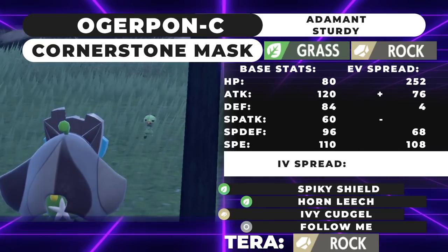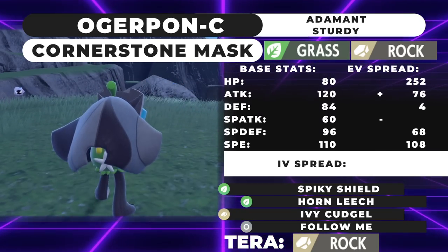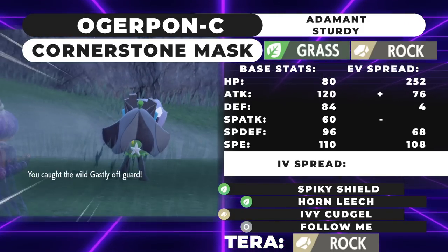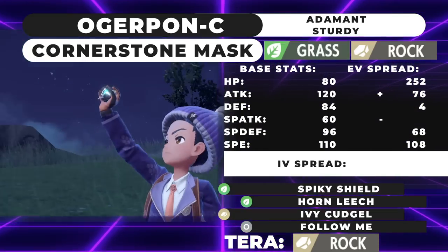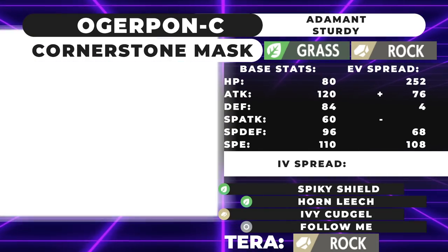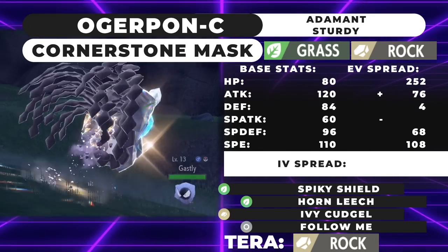Next up is Ogerpon Cornerstone Mask — the Rock form. Its ability is Sturdy, and its Embody Aspect gives it a +1 Defense boost on Terastallization. The moveset is thrown together since we don't know all the details yet, but it's actually a very strong option. Because of the +1 Defense boost, this is a bulkier variant. The EVs are 252 HP to maximize bulk, 68 Special Defense, 4 Defense — since Embody Aspect boosts Defense anyway — and then the leftover goes into shoring up Special Defense.